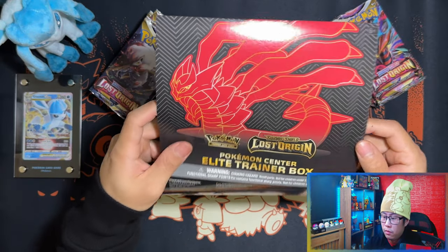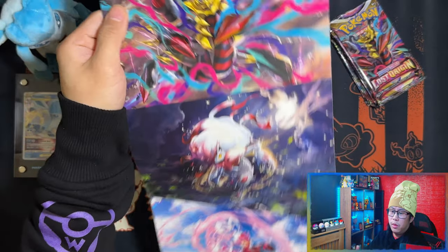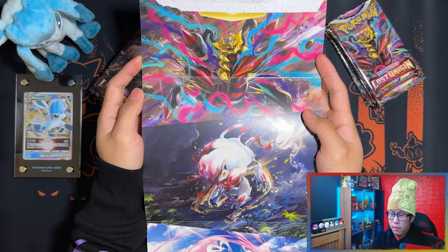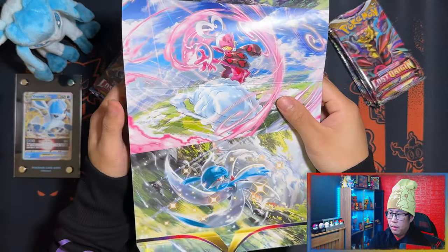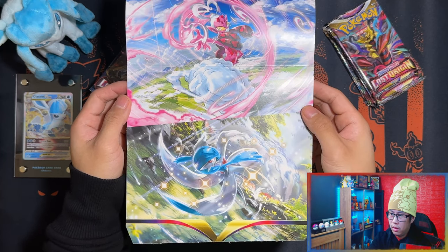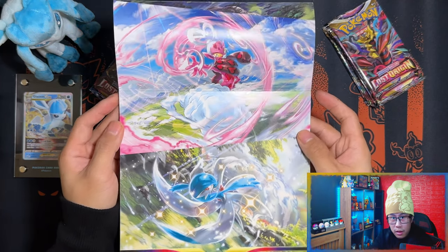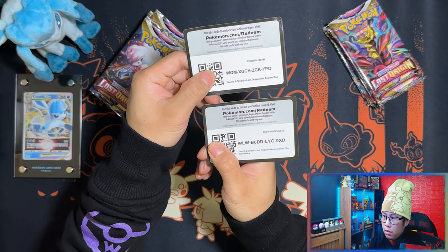What I forgot to do in the first video is show you the actual artwork, which I normally do. From the elite trainer box, on the inside of the sleeve, there's your Giratina artwork, Enamorous, and god of all — there you go guys, just in case you missed it.